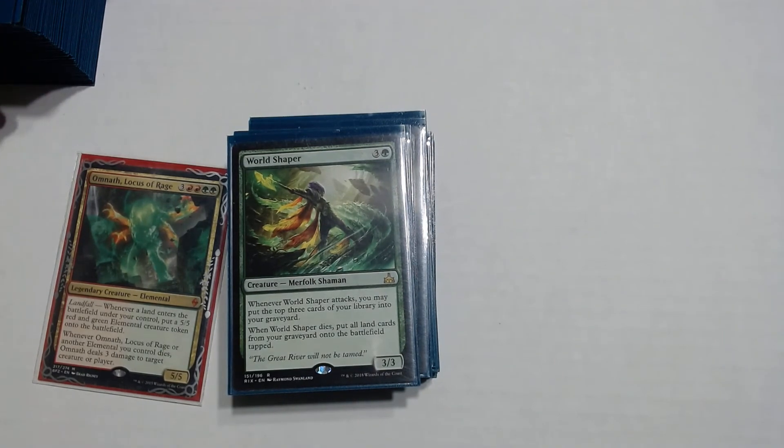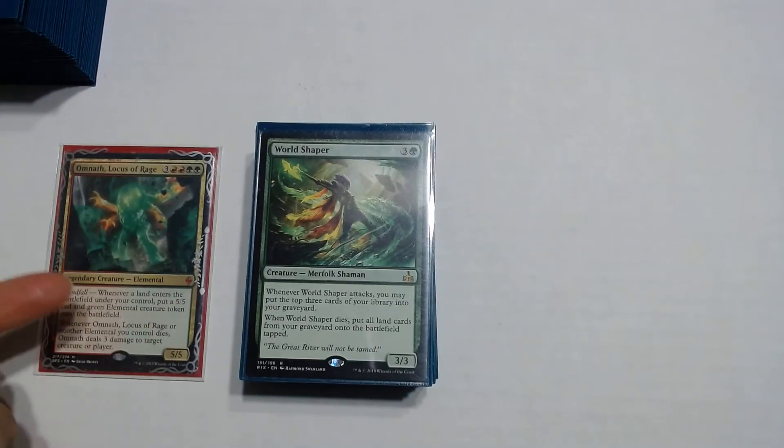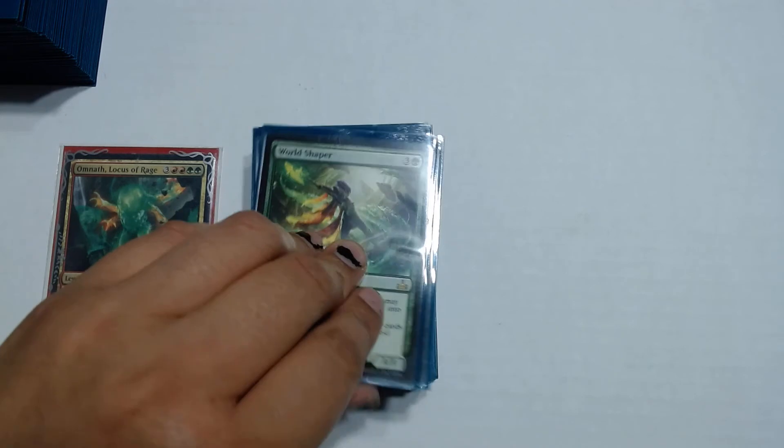World Shaper does the exact same thing as Splendid Reclamation, except it's on a creature — a 3 and green Merfolk Shaman, a 3/3. Whenever World Shaper attacks, you may put the top 3 cards of your library into your graveyard. I don't really care about that. Mostly every time he comes out he gets sacrificed. His second text says: when World Shaper dies, put all land cards from your graveyard onto the battlefield tapped. That's where he comes in handy when we have our sac outlets on the field.